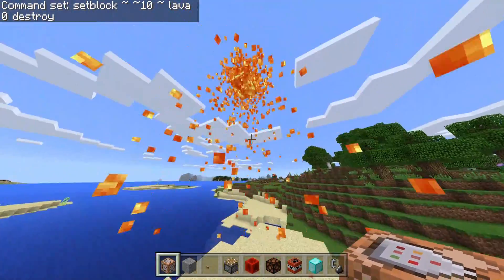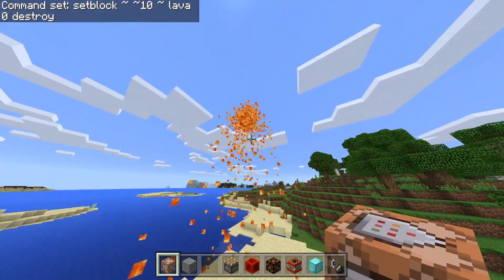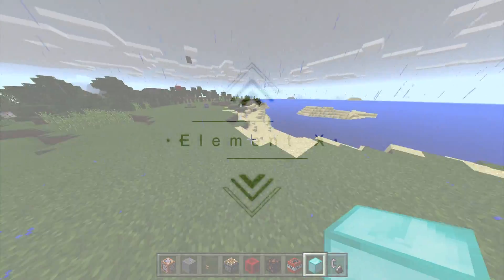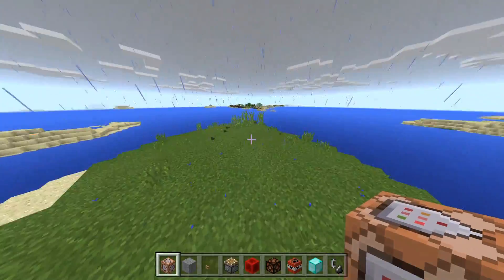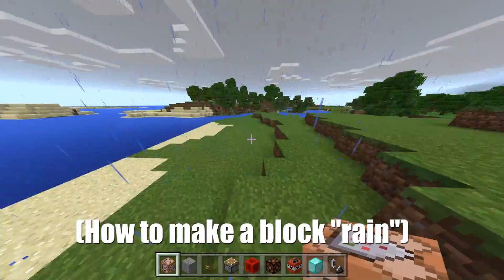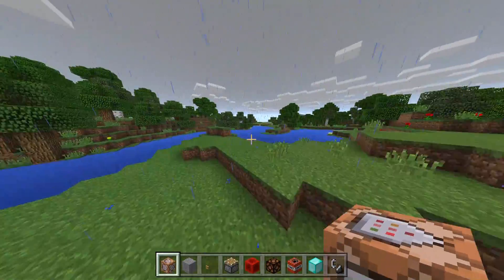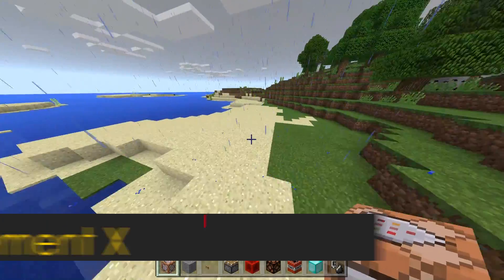No way, you can't even break lava with this command. Oh my god, this is sick! What's going on guys? My name is Helmut X and I'm back here with another command block tutorial. So today we're gonna be learning about how to make a block rain. I know it kind of sounds weird, but it's the thing that the command block does, and it's pretty cool at the same time.